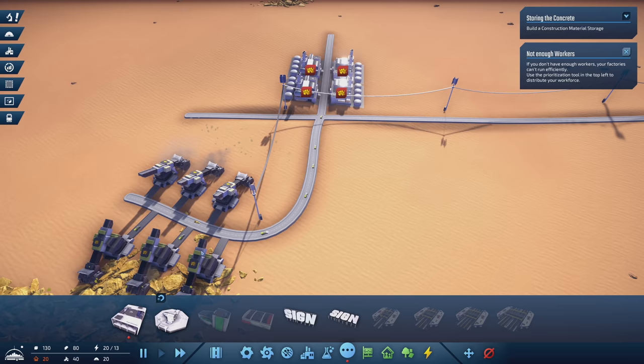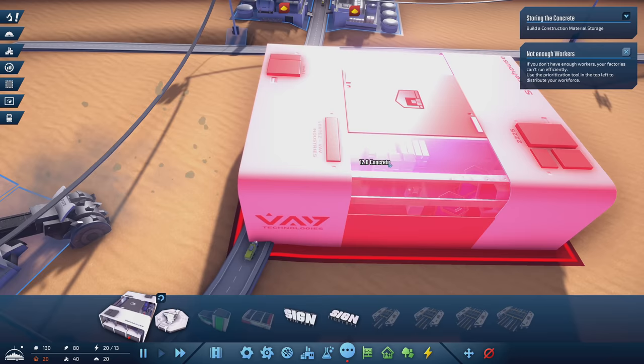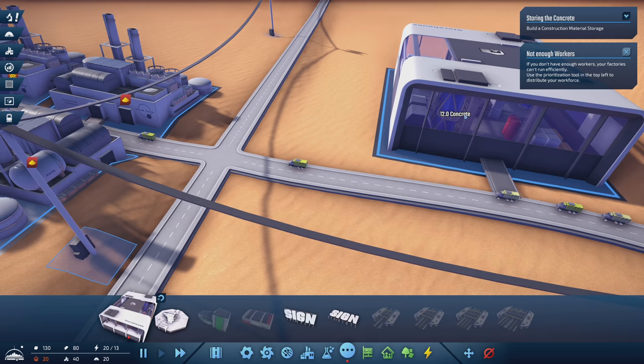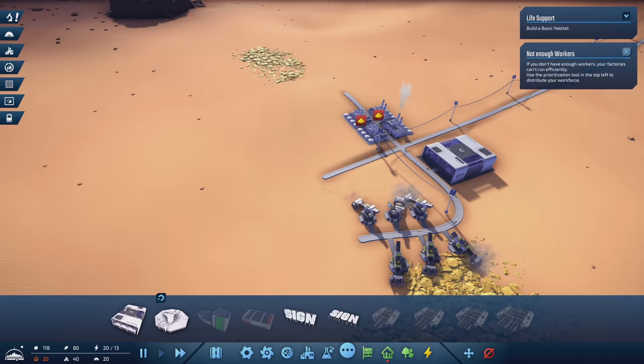I want to place the storage facility just off this road. Notice how as I bring this closer to the road, it gets this little path — that's going to determine where the trucks come out. If I want the trucks to come out on this road over here, I need to make sure it's positioned where that happens. This storage facility is going to store all of our excess stuff — it's also where the trucks are going to come out and go where they need to go.